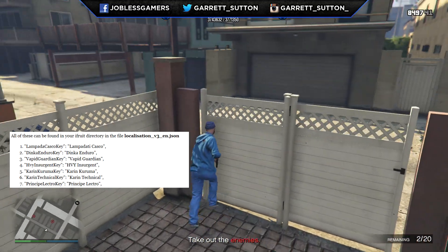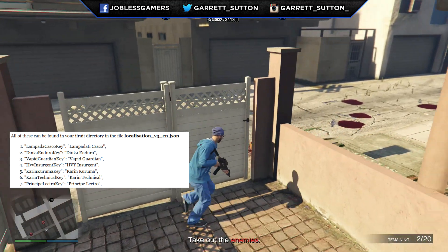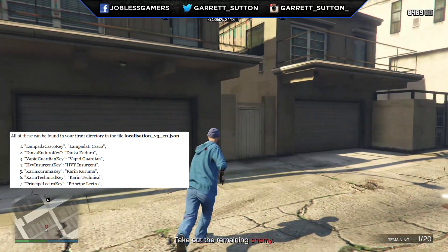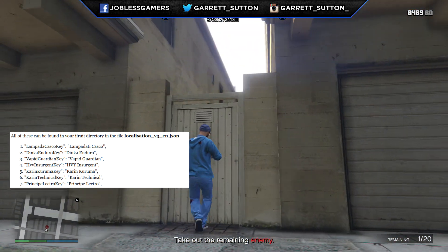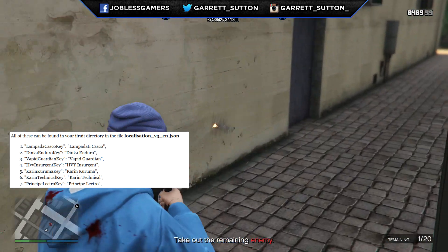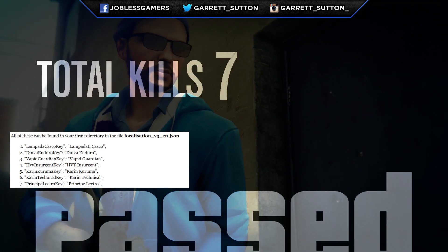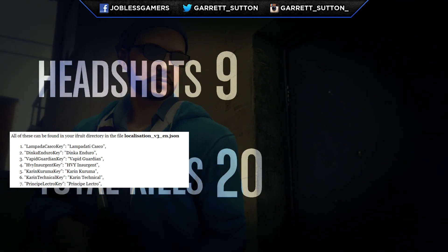Next is the Vapid Guardian. Vapid is Ford in real life, and when you read 'Guardian' I'm envisioning a very strong car — a car filled with armor, something that can really perform well in heists. Maybe something with a Dubster look to it, a very strong vehicle that we may have even seen in the Heist DLC trailer. We don't know just yet, but I look forward to seeing what Rockstar comes up with.